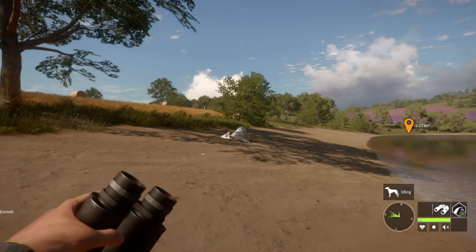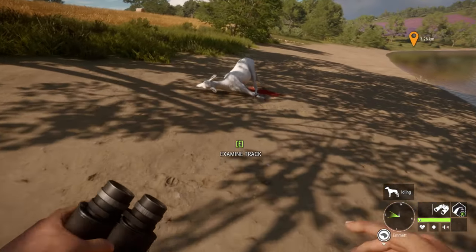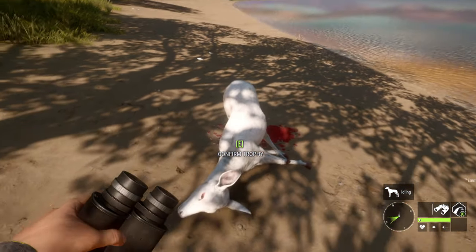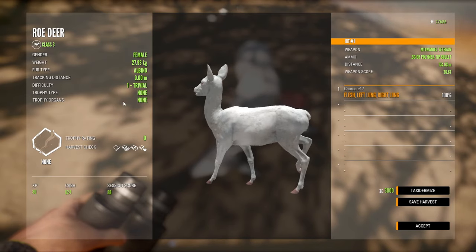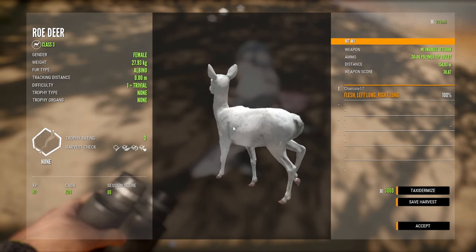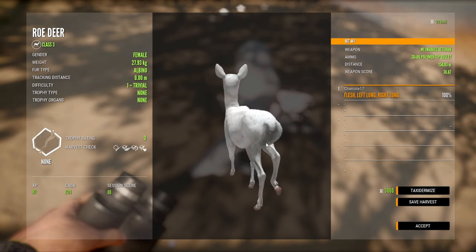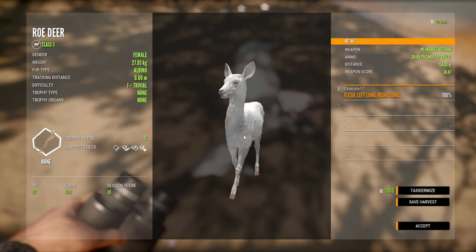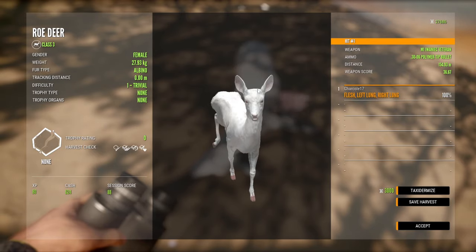Here lies the roe deer - it's an albino female, and yeah you cannot use the M1. But we aren't going to keep her anyway. They're really cool looking though. I just would like to see antlers on top.